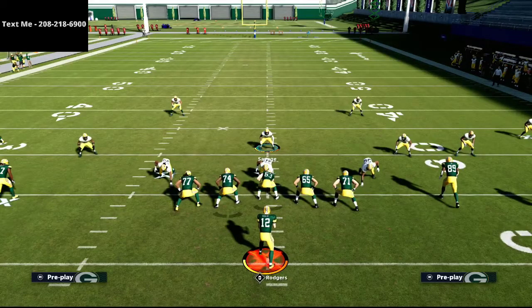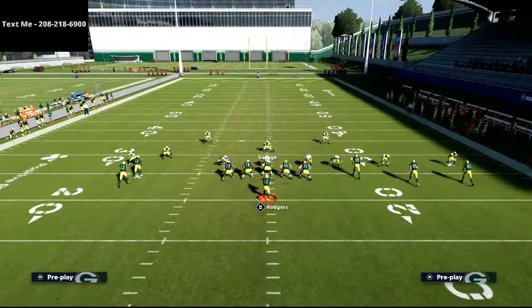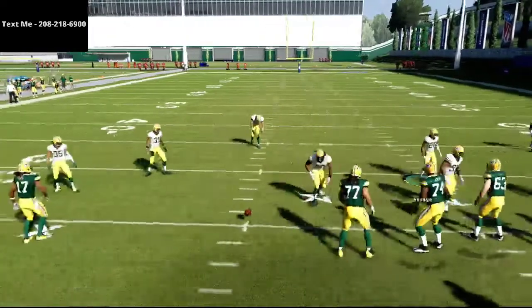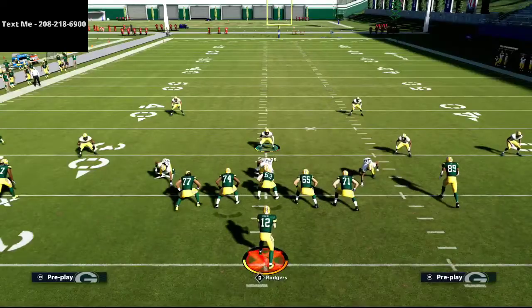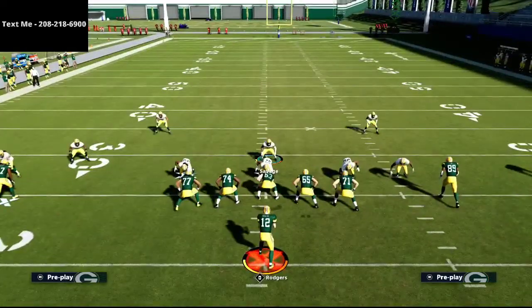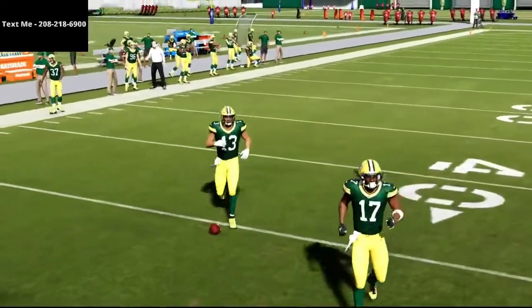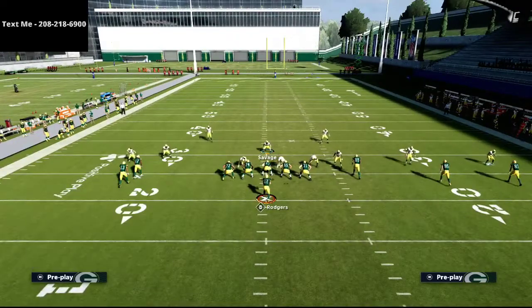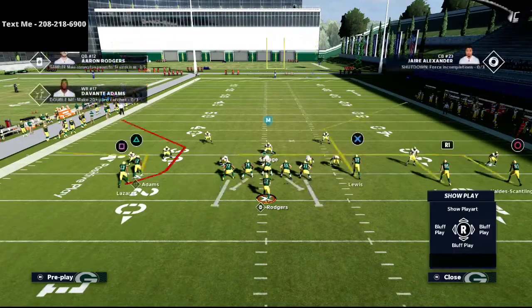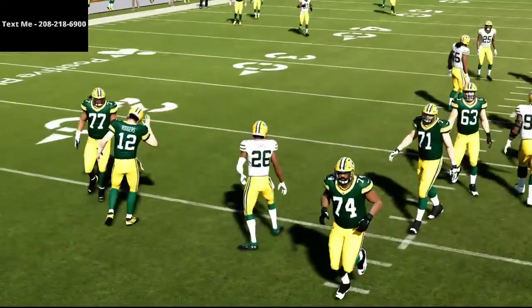When you run match defense in Madden, it is so important to understand how a coverage can break. One of the biggest ways this coverage can break is with the inside quarters — sometimes they glitch out and won't play properly. On this left side, if I just fade Adams, watch that safety: he'll take a step to the inside and then the receiver will be wide open to the outside. That's one of the problems with this coverage.